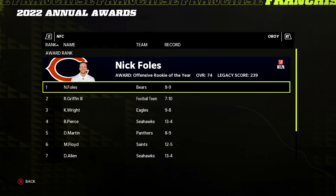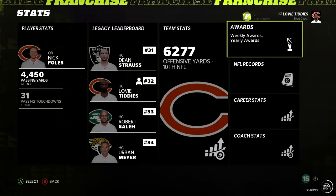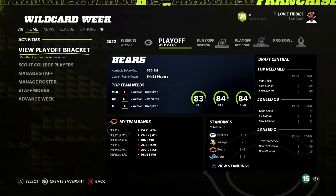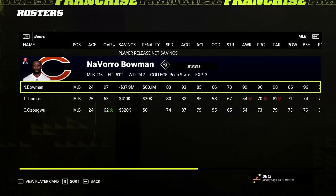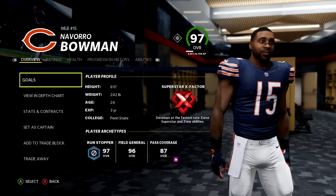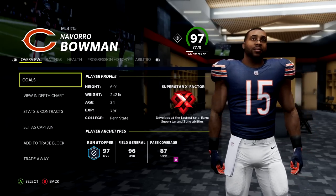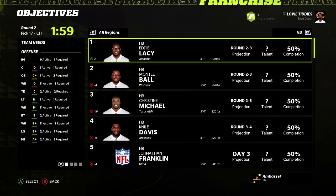Not a bad start for the Nick Foles era. Let's get through the offseason and into year three. The legendary Brian Urlacher retired after we gave him a two-year deal, so we moved Bowman to middle linebacker — his contract would have been at least 50 million dollars less if I'd just re-signed him as a middle linebacker. We didn't have a first rounder because we traded it to the 49ers for Bowman, but we need a win so I'm going to make a winning type pick.